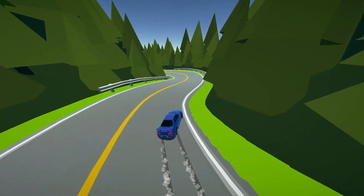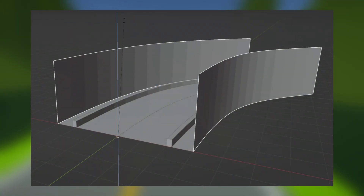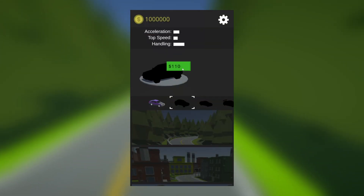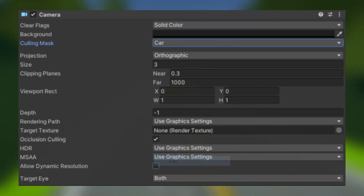Most of the bugs I tackled had trivial solutions. To stop seeing over the wangan walls, the walls were just made higher. To stop the skid marks disappearing on game over, I just set the lifetime to infinite after crashing. To hide confetti from the car thumbnail, I stopped rendering that layer to the texture. You get the idea.